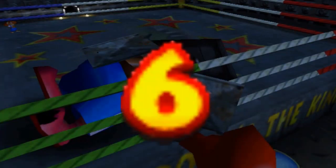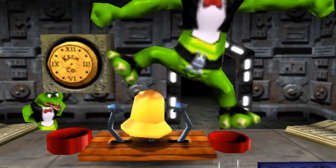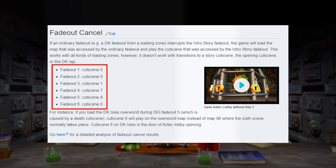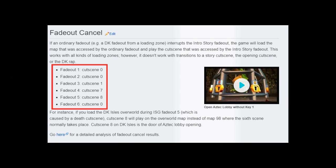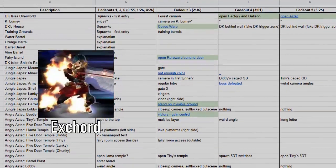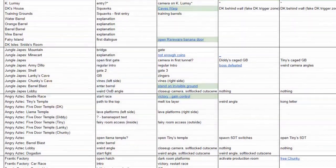As discussed previously on this channel, each map in Donkey Kong 64 has a certain amount of cutscenes. There is a glitch which allows you to play cutscenes 0, 1, 7, and 8 in a map with the usage of the intro story. And back in 2014, X-Cord, a glitch hunter, was going through every map in the game and documenting what cutscenes were pulled up with this glitch.